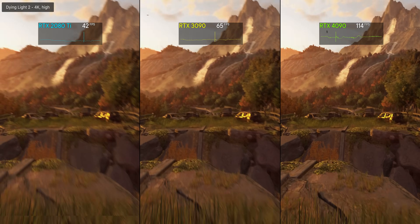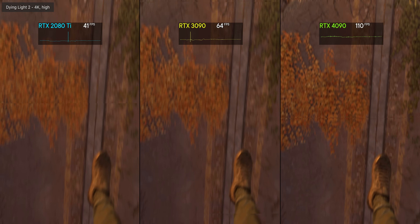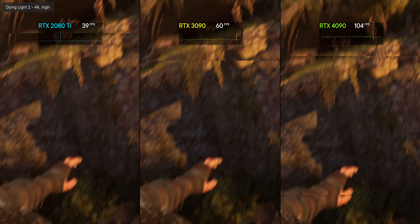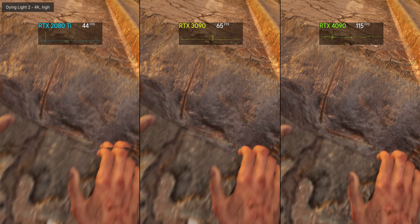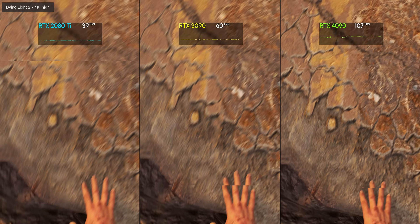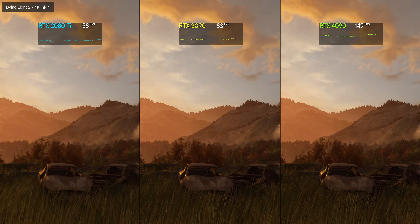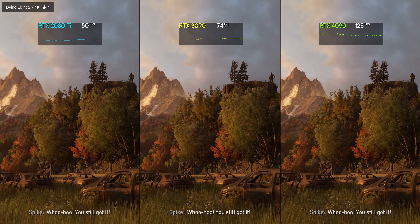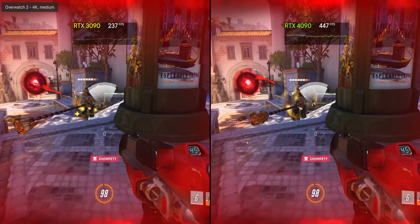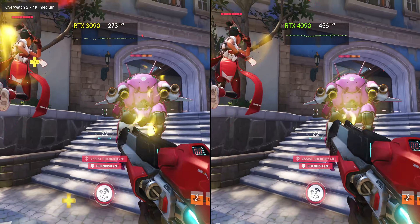Games that might have been previously demanding at 4K even on last-gen flagship GPUs are just not remotely challenging for the 4090. Dying Light 2, for example — the 2080 Ti does struggle a bit, you'd probably need to lower some settings, and the 3090 just delivers a 60fps-plus experience. The RTX 4090 though — it's almost laughable at how fast it actually is.